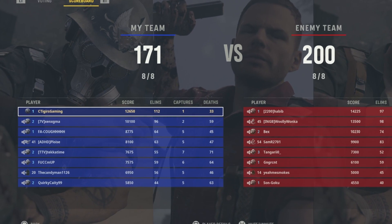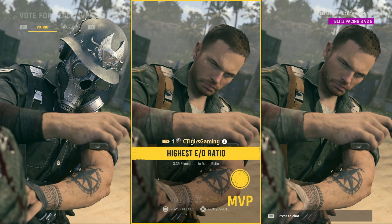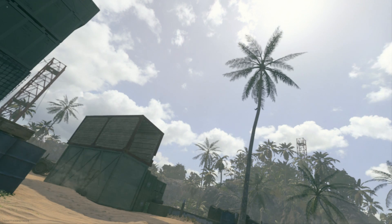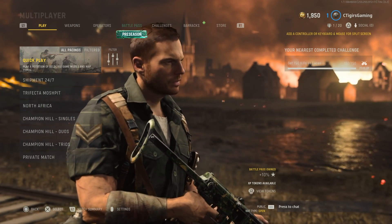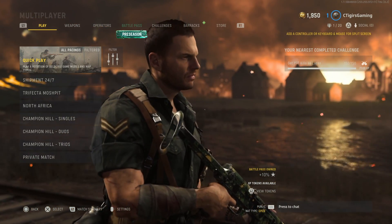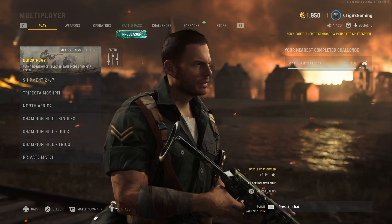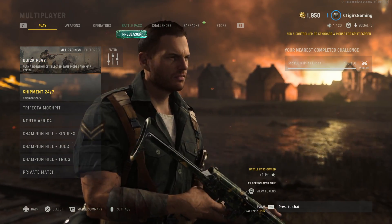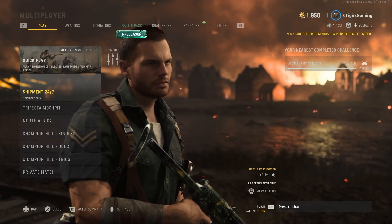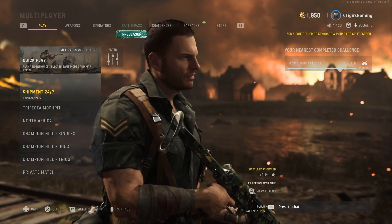I managed to go 112 kills and 33 deaths — that's the first time ever getting 100 kills in a game! 112 kills to only 33 deaths — that is just out of this world. My first ever 100-plus kills in a game of Call of Duty. This map is absolutely amazing. Thanks for watching — if any video deserves a like it's this one. Make sure to subscribe, hit the notification bell, join the notification squad, and I'll catch you guys later.